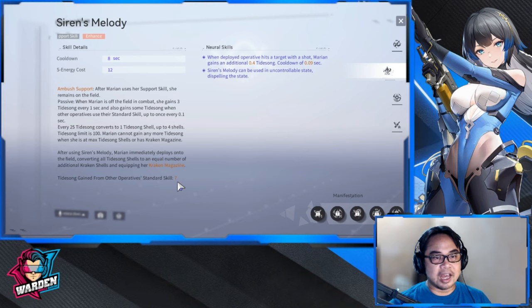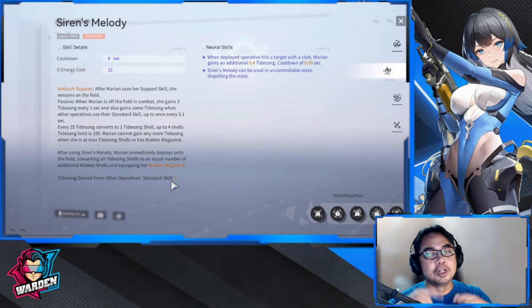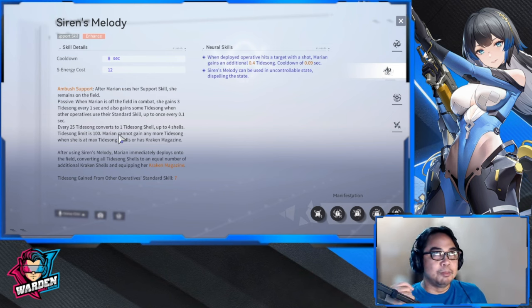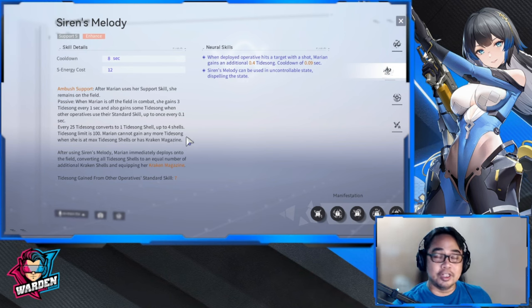When you use other operatives' standard skills, you gain 7 Tide Song — that's how you hasten Tide Song acquisition. For every 25 Tide Song you gain one Tide Song Shell, with a max of 4 shells. Once you're at max, you use the support skill: Marion comes in, your active operative goes out. Marion is now your active shooter and uses the Tide Song Shells.